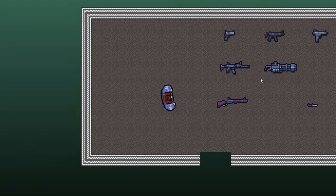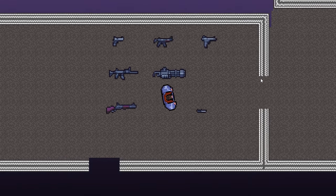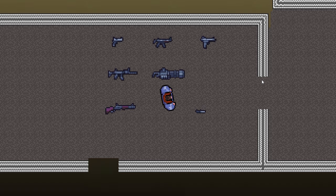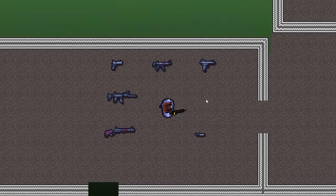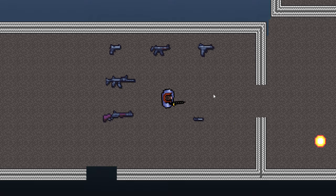Welcome back to episode 15 of remaking Hotline Miami in Game Maker Studio. This will be a much longer video. What we're going to do today is basically equipping a weapon - which we've already done - so we can throw, equip, shoot.